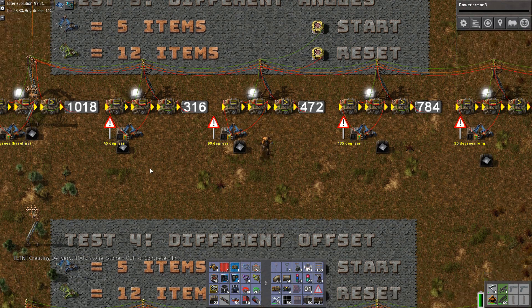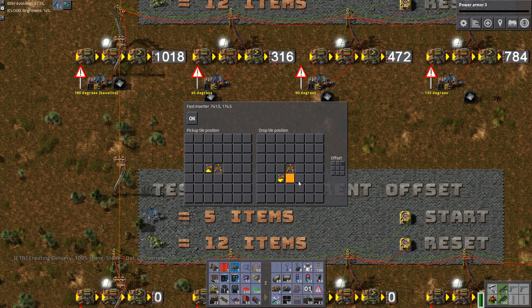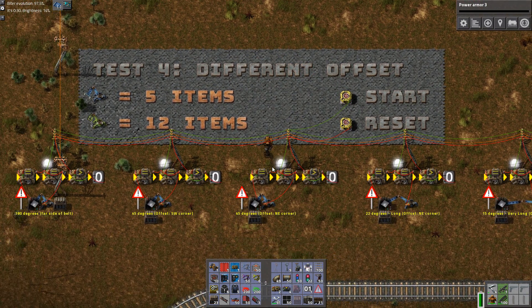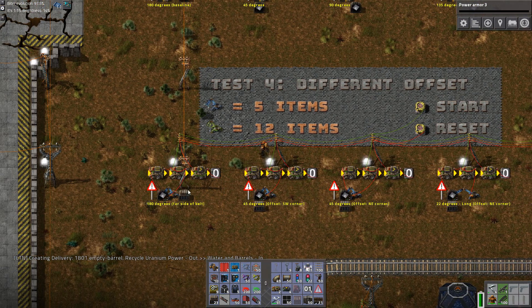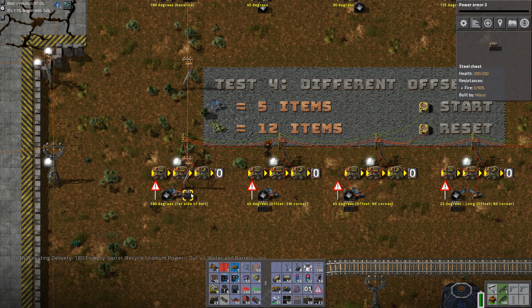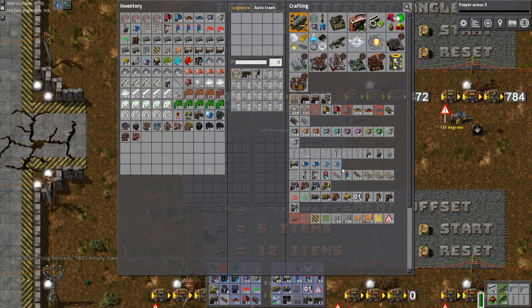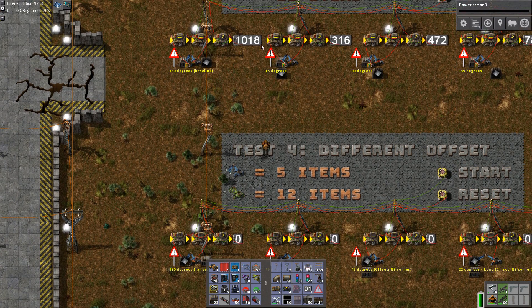The last part gets a bit dicey because of the inserter offset. To explain the offset: when you open the special inserter menu, the offset is this part — if I put the offset here versus here, that makes a big difference, and that's what we're going to see in this last test. Here we have the far side of the belt and the near side of the belt, checking if there's a difference between which side of the belt the inserter targets. Far side versus near side of the belt — it's actually the same speed.